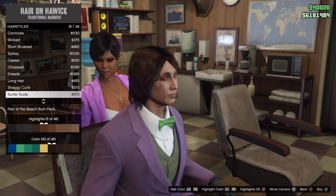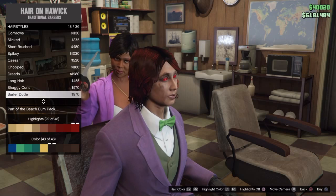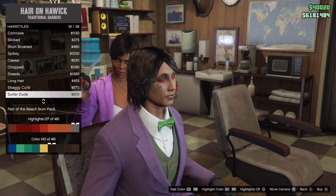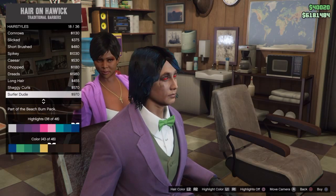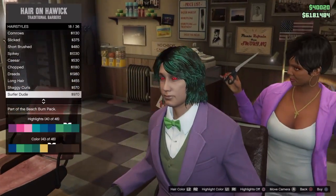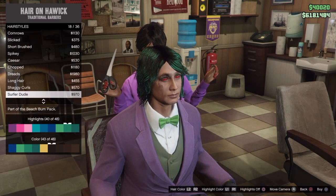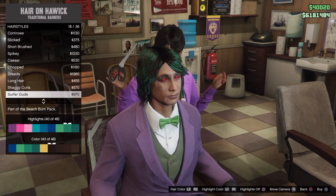You want to get the green highlights — kind of greenish. You want to get like 43 out of 48 for the regular hair color, and then 40 out of 48 for the highlights.